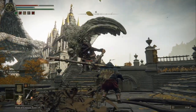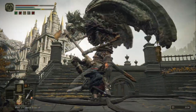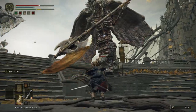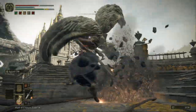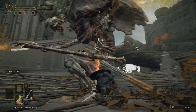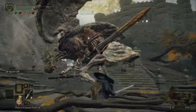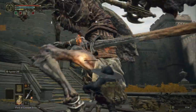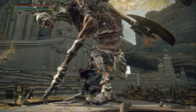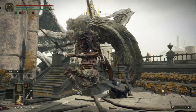Watch out for this huge swing he comes with. You have a lot of time to dodge these big axe attacks — just dodge forward and hit him. When he does this, just roll forward against him so he doesn't hit you. Just hit him and dodge, and you're gonna die a lot of times like I did.